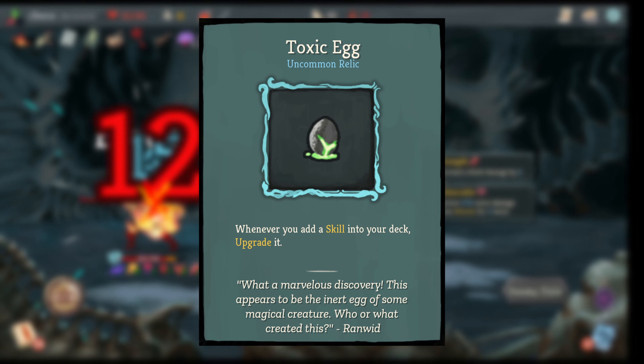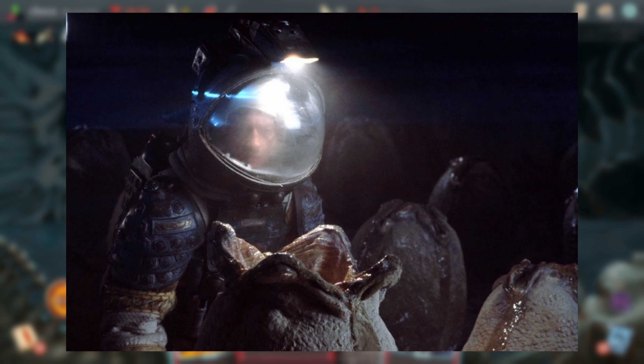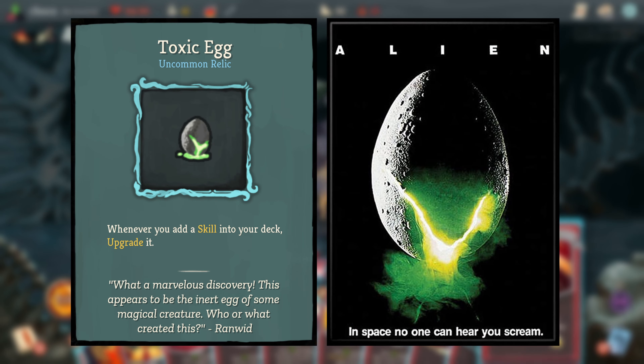Toxic Egg is probably the most iconic reference in this game. It's pretty much just the facehugger egg from Alien, which is a 1979 horror sci-fi movie directed by Ridley Scott. It's one of the most famous movies of all time and I highly recommend it. You can see that the egg is based off of the egg seen on the movie poster.